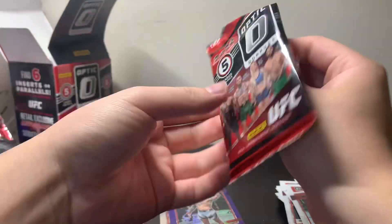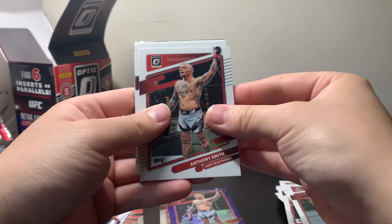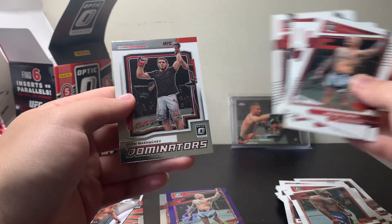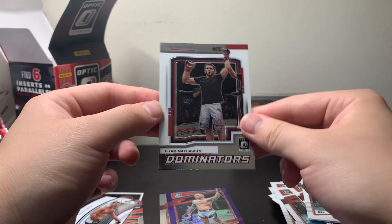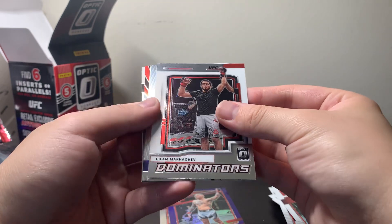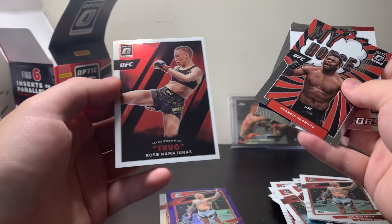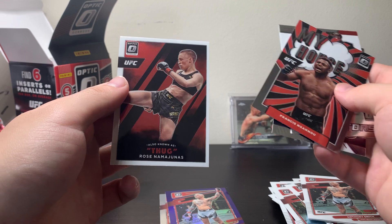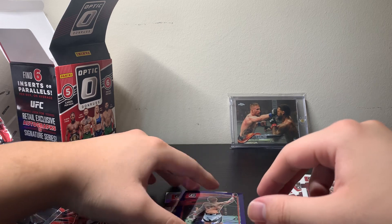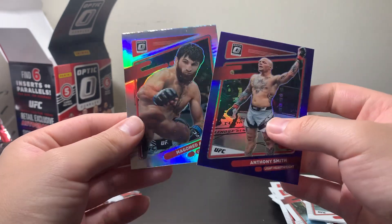Moving into our last pack — really hoping we can get something good in this last one. Looks like just an insert though. We've got Anthony Smith, Henry Cejudo, Zhang Wei Li, Yair Rodriguez, and we've got a Dominator's Islam Makhachev. Nothing too crazy from this box. We'll go over our inserts first: Islam Dominators, Stipe Stargazing, Francis Ngannou My House — probably my favorite insert of the box — Thug Rose Namajunas insert, and two parallels: an Anthony Smith unnumbered Purple and a Magomed Ankulayev unnumbered Holo Silver.